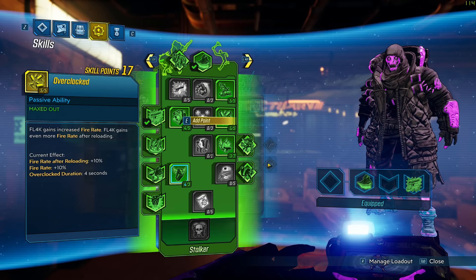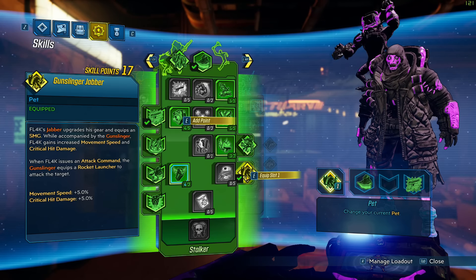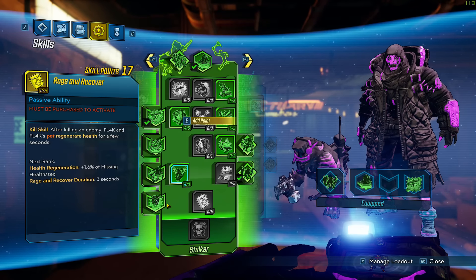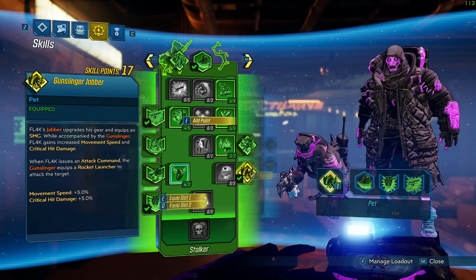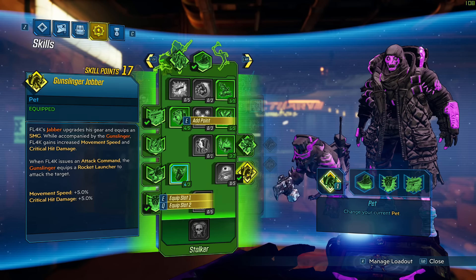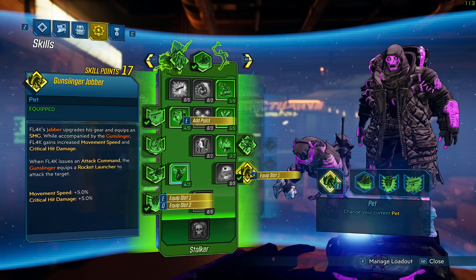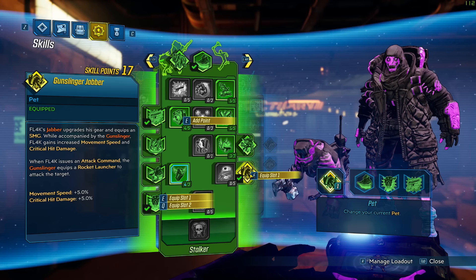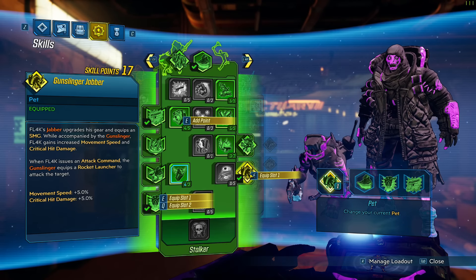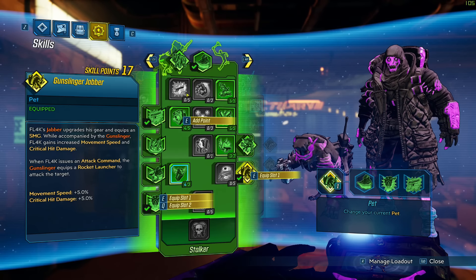In terms of the pet slot, I like to use the Gunslinger Jabber. What I noticed is that my pet would just die all the time when it was using melee abilities. This is really nice because it gives your pet a gun and additionally a rocket launcher, which is pretty cool. It also makes your pet pretty beefy, and on top of that gives you 5% movement speed and 5% crit damage — just a very nice bonus.